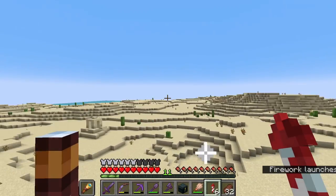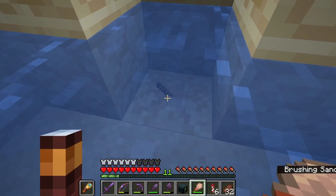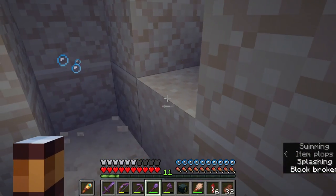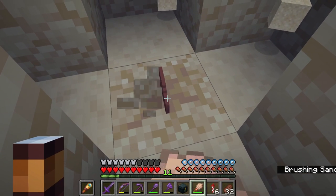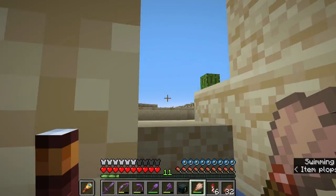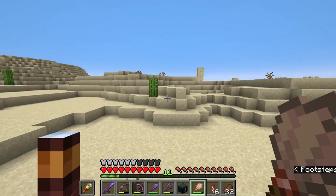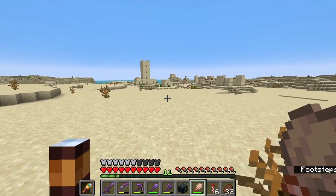And I did just spot a desert well over here. Let's check it out. What do you have? That looks like a stick. There's got to be more underneath. I already see some more suspicious sand — let's brush this away. It's a pottery shard! Which one is it? Brewer pottery shard. Didn't have that one yet. I do think you can find two different shards from these desert wells, so that means we need to find another one. I think the other one is the Arms Up pottery shard.